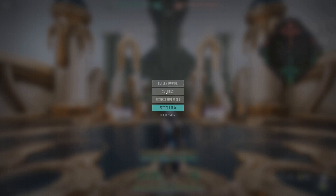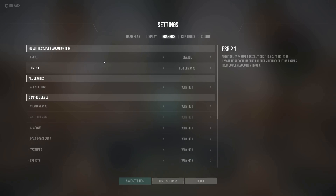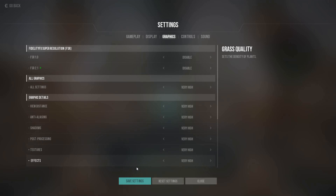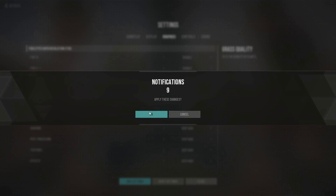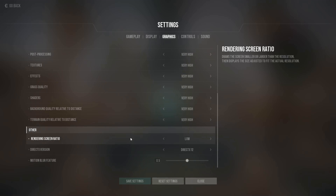First, go into the settings, then to the graphics tab. Make sure both FSR options are disabled. FSR are upscaling techniques, meaning the game runs at a lower internal render resolution to increase performance and is then upscaled to your display resolution. Lower resolutions obviously mean blurry graphics.